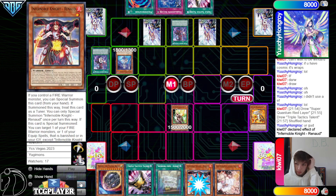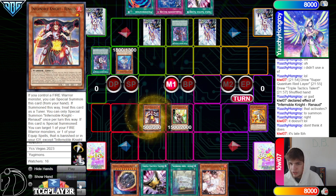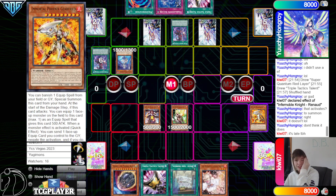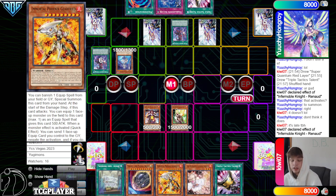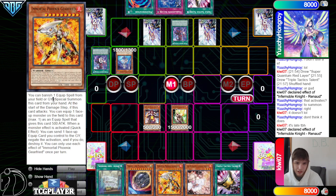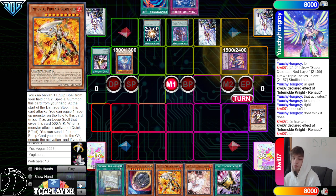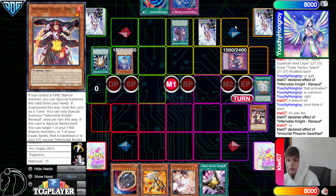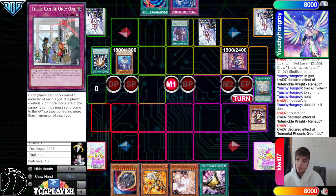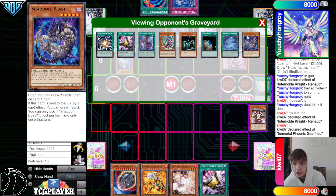They put back and summon Renod — Renod effect grabs back Gearfreed. Now Gearfreed in the hand activates. You can tell if a card activates because it'll have that little almost smiley winky face to it. They go Super Poly, discard, bring out Garuwa. They still have TC Boo — there was a world where we could have flipped TC Boo: flip TC Boo, they send one of these, keep Ogier, crash into the Shailen.